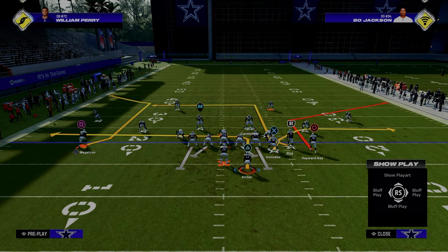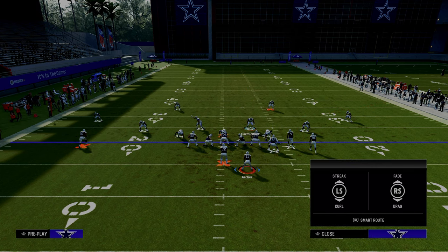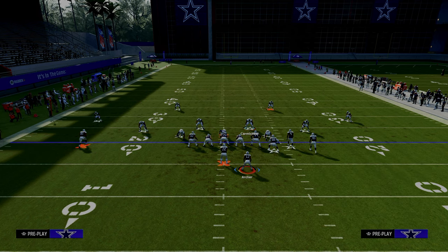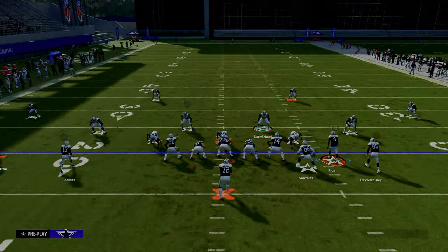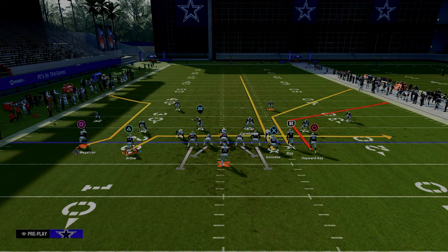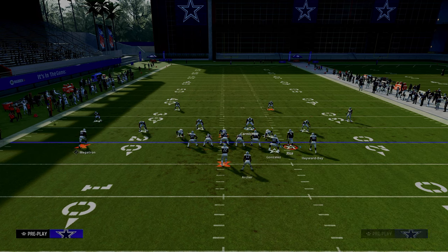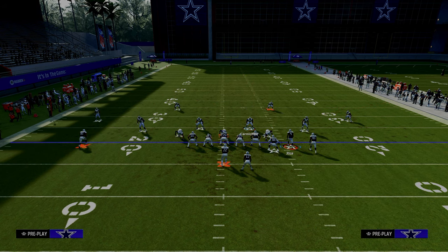Basically the only — well, not the only — but one of the weaknesses of this formation is that most of the route combos go to the bunch side. Even Durham, if you think about it, goes to the left side, but the problem is it can take some time to develop and if they're blitzing you, this could be problematic. So with corner strike, we could motion the running back out on a streak, but that's kind of a dead giveaway. You really want to be able to attack from this alignment to the left side quickly so it doesn't take a lot of time, and we can block the running back while we're doing it.